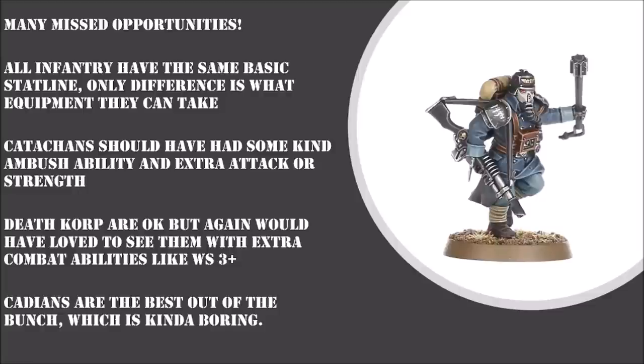Moving on, the Death Corps of Krieg actually got pretty good rules and I like what they've been given, but there are still missed opportunities. It would have been great to see them with Weapon Skill 3+, like they had back in their Forge World codex days. Where Catachans get extra attacks, Death Corps get better weapon skill — that would have been a nice differentiation. Would it make them a combat powerhouse? Of course not. But it would have been a nice nod to their history.